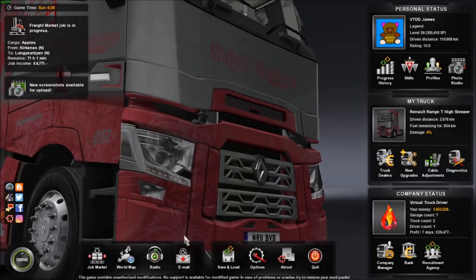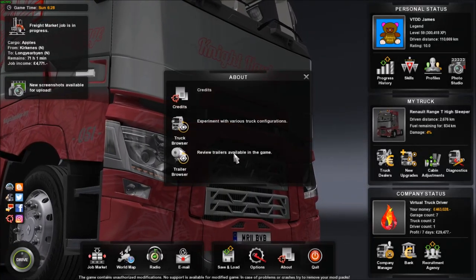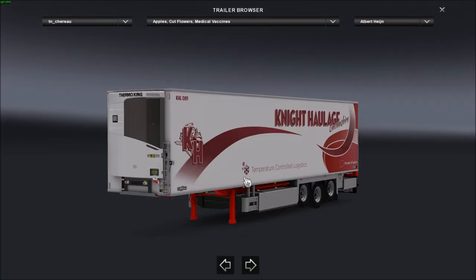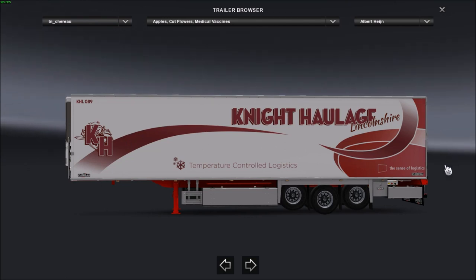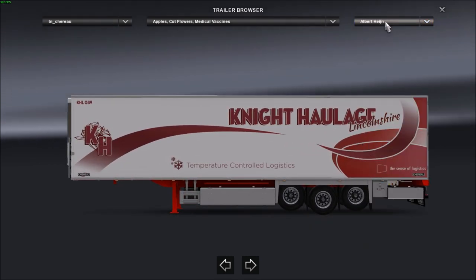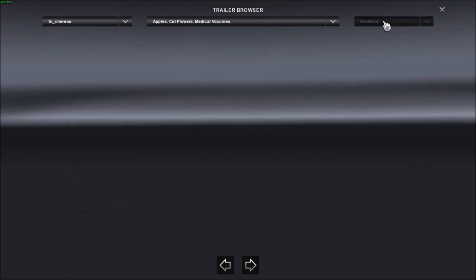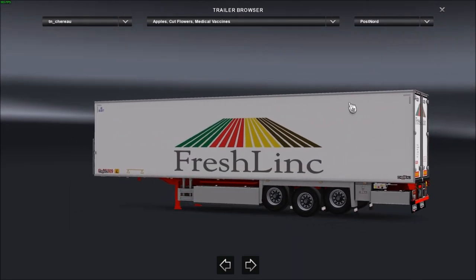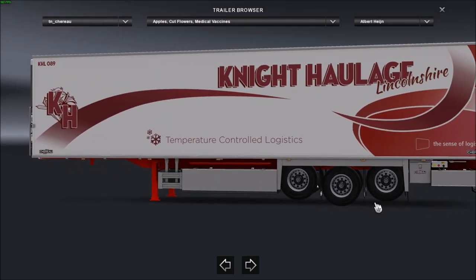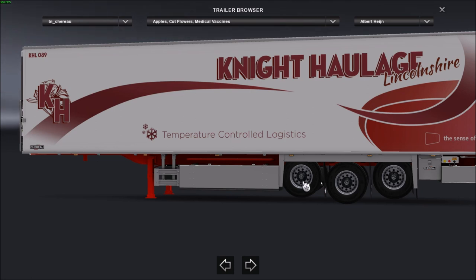Welcome to the live segment of this video. Right now we are going to look for the Shiru, which is here. This is what she looks like with the night hauled skin. The one we will be using is the Freshlink skin, which is one of these. It comes with the liftable trailer axles - both the front and the rear go up, thus making the trailer lower and onto one axle.